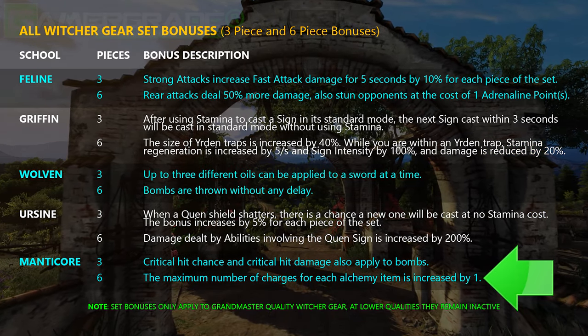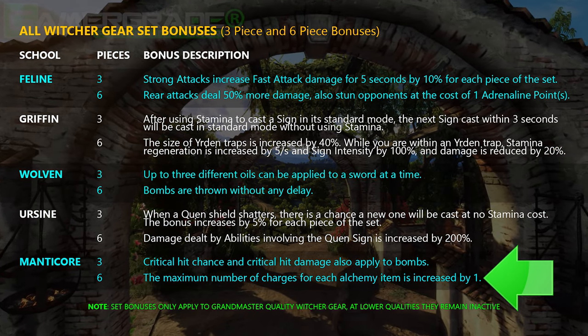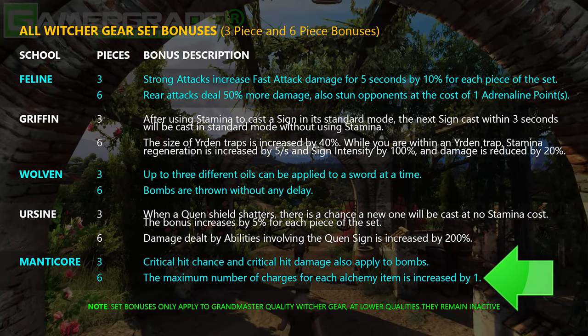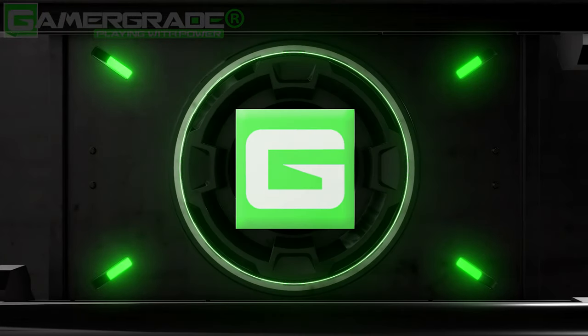The 6-piece set bonus awarded for equipping all 6 Manticore items will increase the maximum number of charges for both potions and bombs by an additional charge, which is a much less enticing perk than the 3-piece bonus.